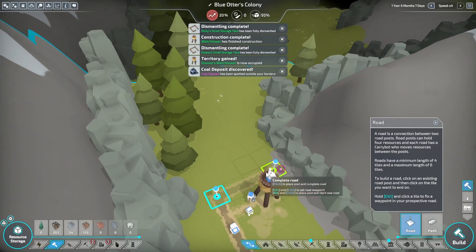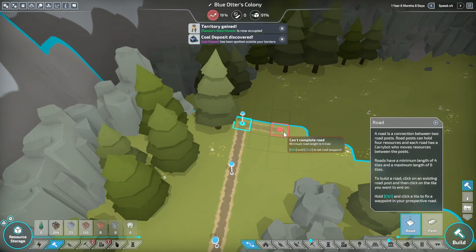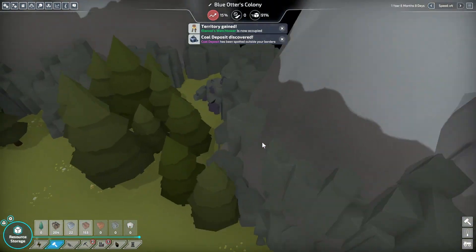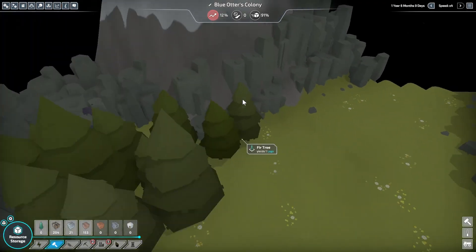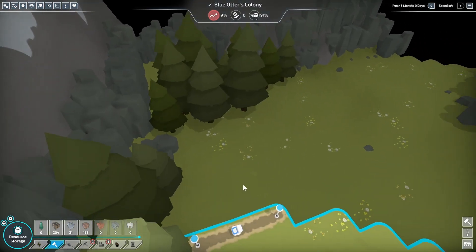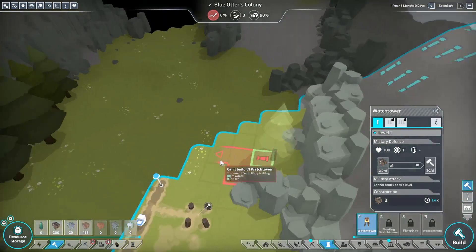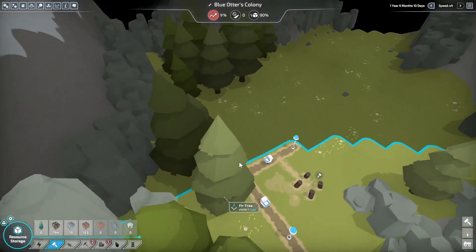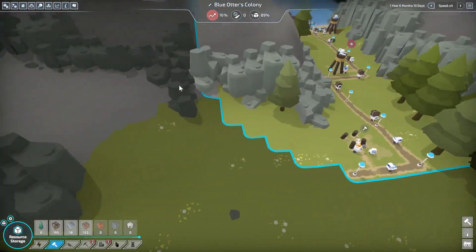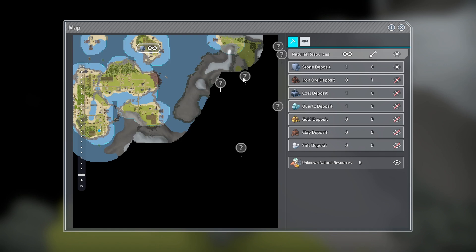I've got to find some iron ore. Coal — unlimited coal! Fur tree. What we're going to do is add another watchtower. So this tower is going up to this one.